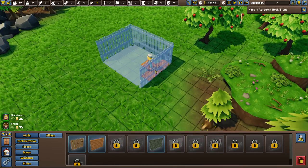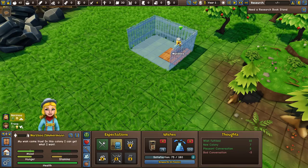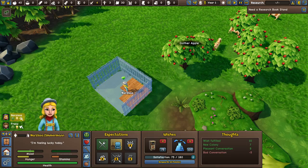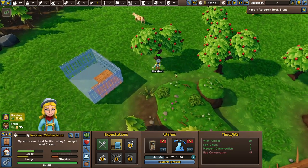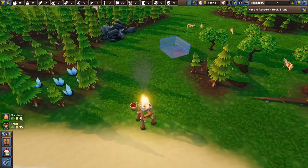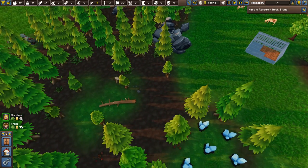We need a little bit more wood. I think we need to learn farming — it's been a while since I played but yes, we do need farming. We probably also want a farmer, so Zimmerman can be the farmer. Let's gather a little bit of apples — kick that tree, kick it good! What do you guys think of the graphical overhaul so far? I kind of like it. Maybe the grass coloring could use a little rework, but it's much better than before. Much better.